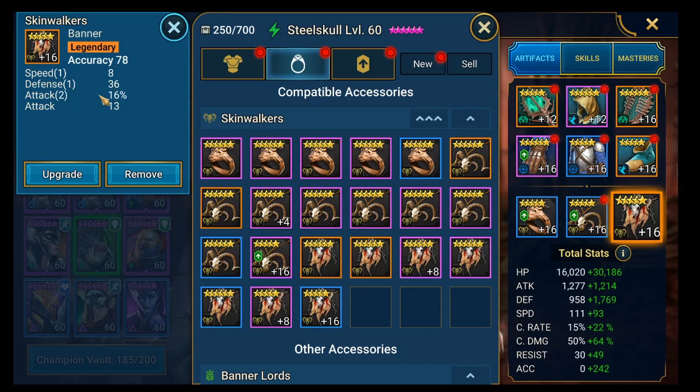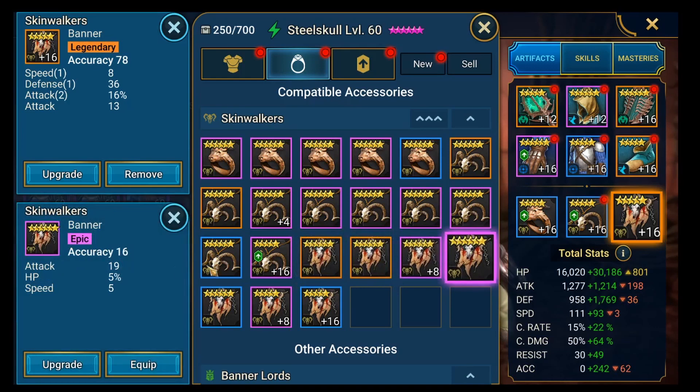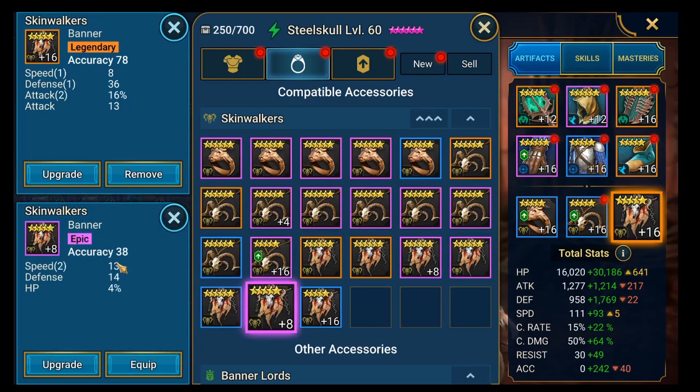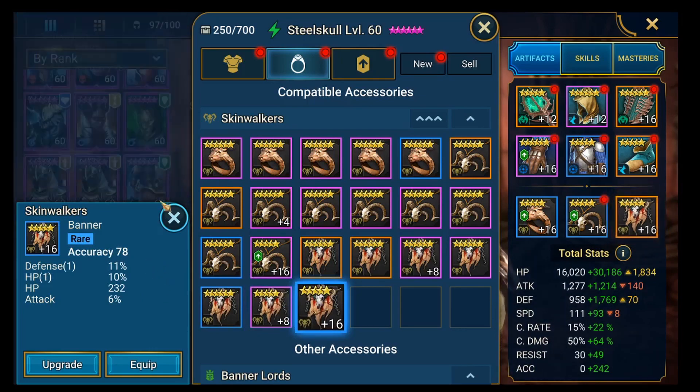The current banner is okay, but I'd prefer not to have rolls on attack - I'd rather have accuracy, speed, and then defense or HP percentages. Looking through what I've got, this is actually a better banner than what he's wearing right now. I just don't use him in my clan boss team anymore so I'm not that fussed about how he's geared.